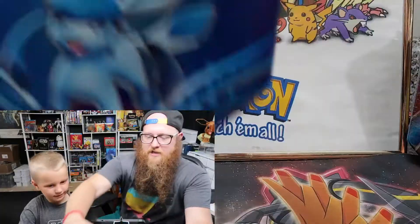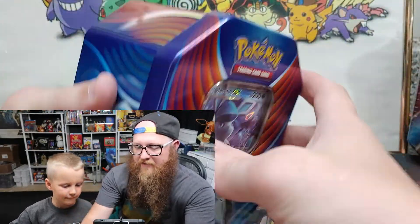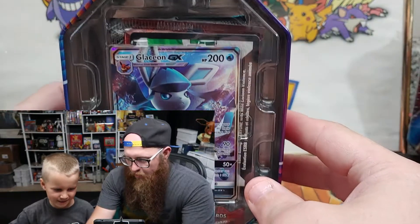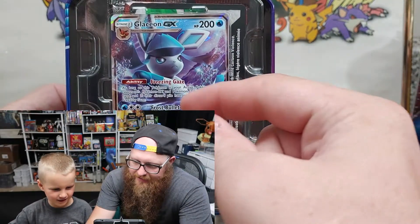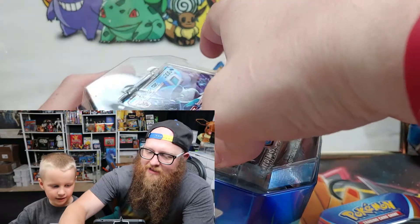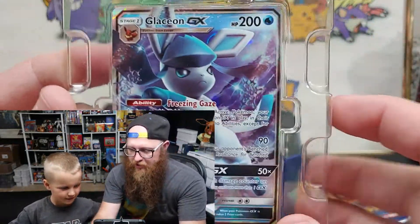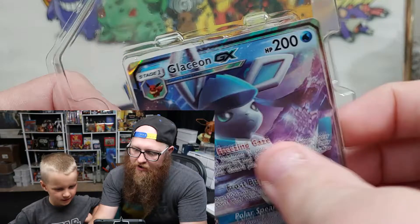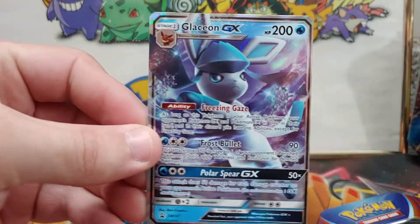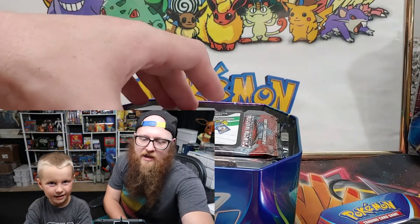Glaceon GX. Let's see what's in this. You ready? We have that Glaceon. Do you know what type Glaceon is? Water-type. It's a water-type card, but Glaceon is ice — it is an Eeveelution. Let's go ahead and take this card out. Make sure not to bend it. Let's show the Geek Fam. We got that Glaceon right there, we'll set him to the side. We have a code card we're happy to share with the Geek Fam.